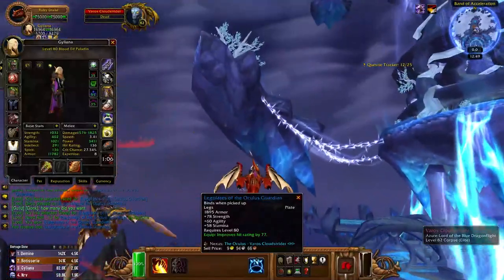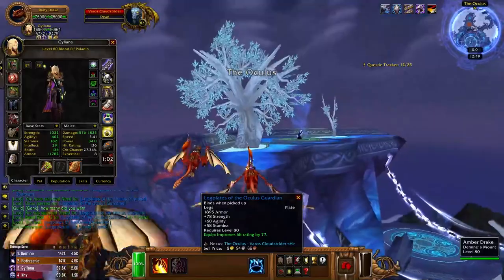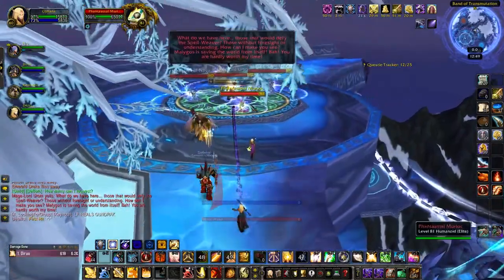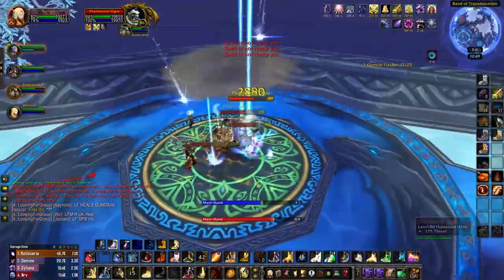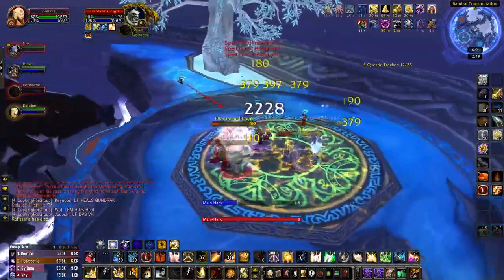After Varos has fallen, you can mount up on your drakes and fly directly upward until you reach an island with Mage Lord Aram, the third boss of the dungeon — but you won't actually be fighting him just yet. Attacking him on one of these outer islands will cause him to summon a pack of phantasmal mobs and then teleport away to the following island. In total, there are three different packs of phantasmal mobs, and the order in which Mage Lord Aram summons them is random.